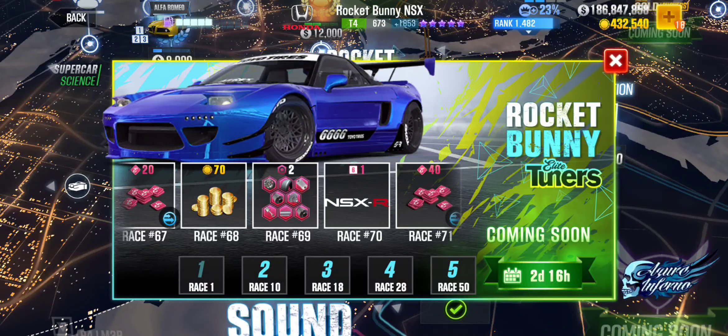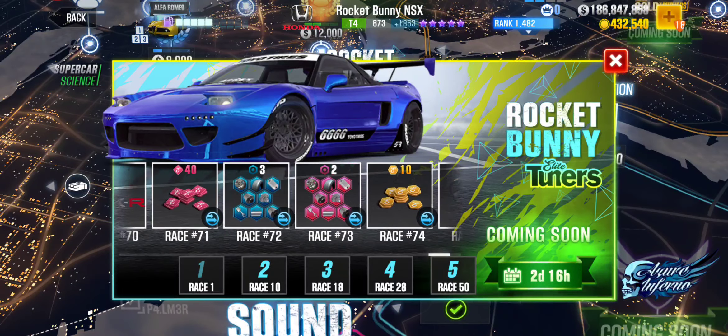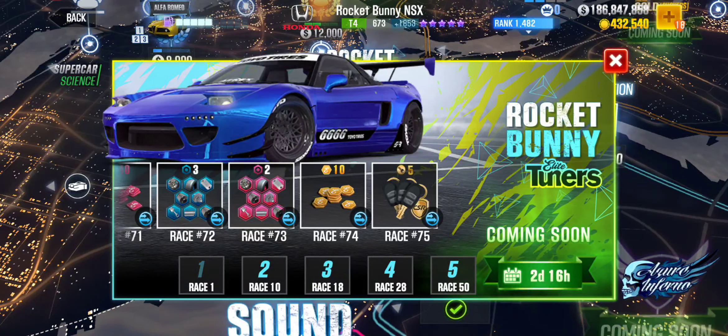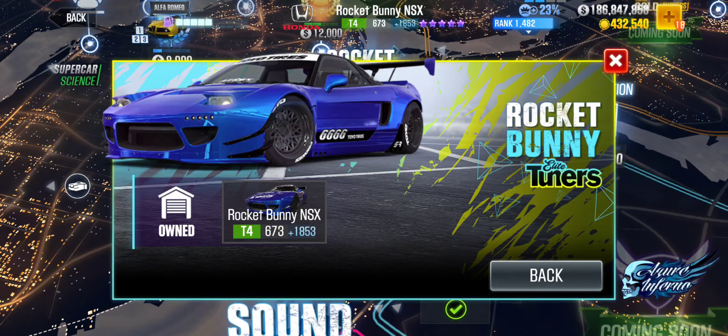At race number 49 you will be getting the Rocket Bunny NSX, which is a Tier 4 purple 5-star car, and this car has to be locked in at lock-in number 5. Moving ahead, at race number 70 you will be getting a Stage 6 upgrade for the Rocket Bunny NSX, and at the last race — race number 75 — you will be getting 5 gold keys.